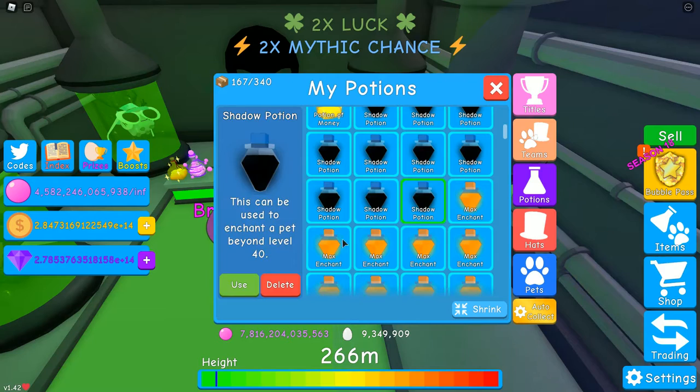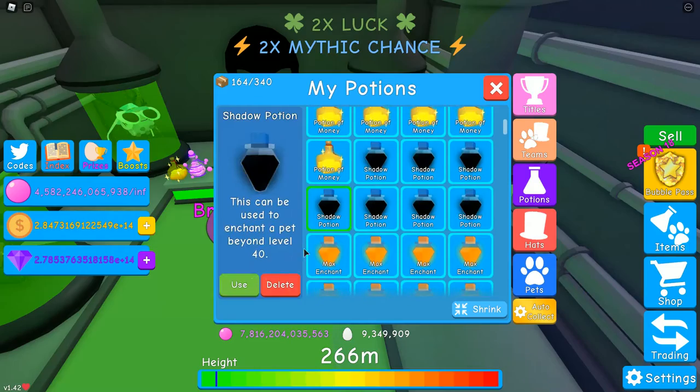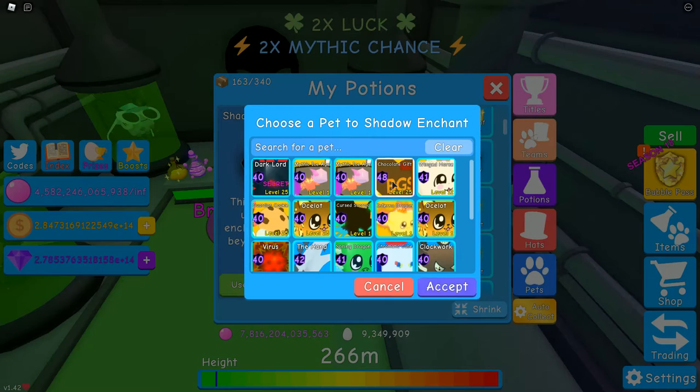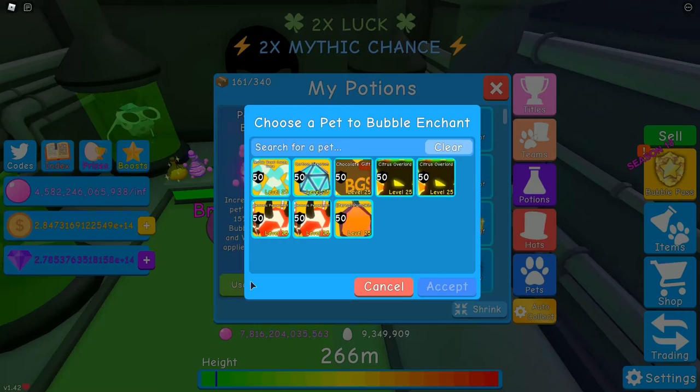Applying shadow potions — four, five, six, seven, eight, nine and ten. Okay, then we'll put a bubble potion on it.